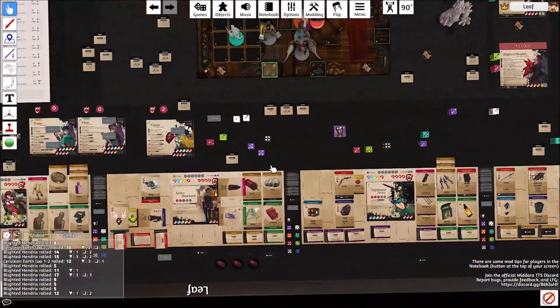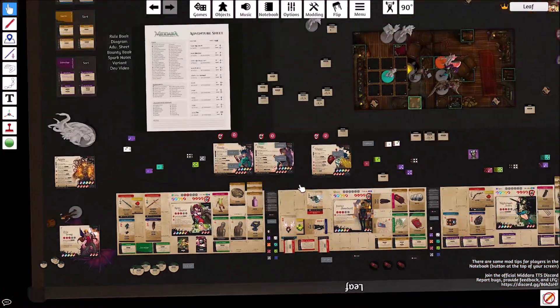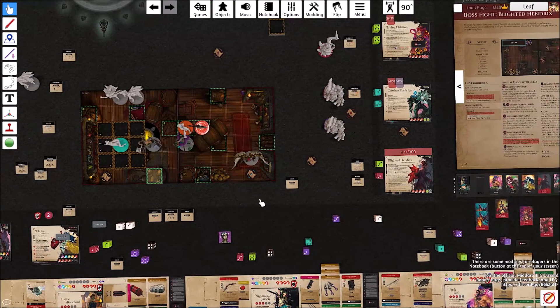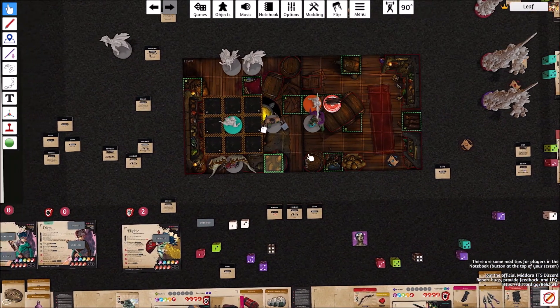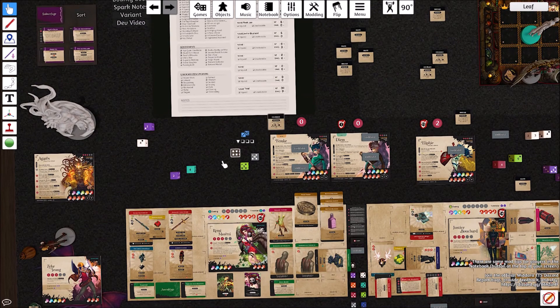Goes to Remy. Remy is going to get rid of Condemn with the font, get three stamina, spend one to move six spaces to get out of there. She's also going to go ahead and reapply Courage. Unfortunately, we have no way of reapplying Haste now, because our person that had Haste is now down. So we'll go ahead and reapply Courage.